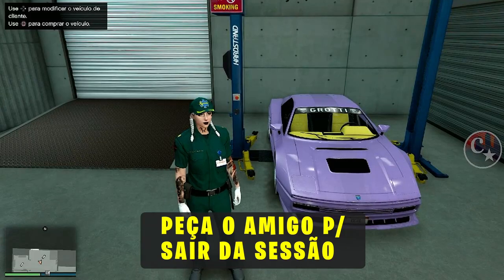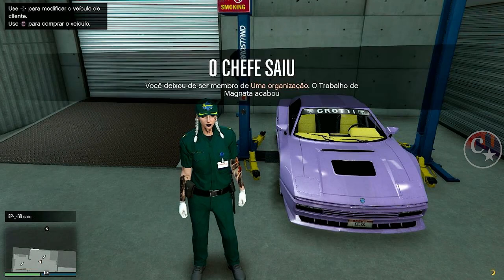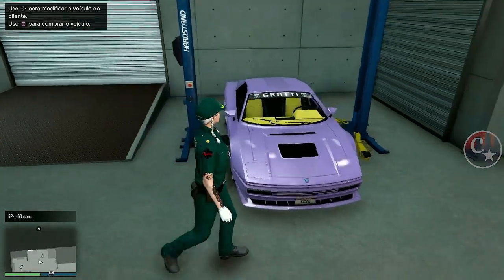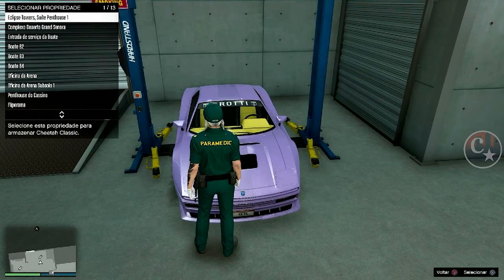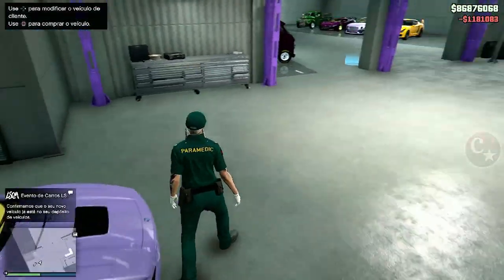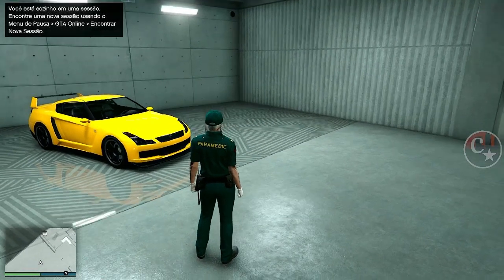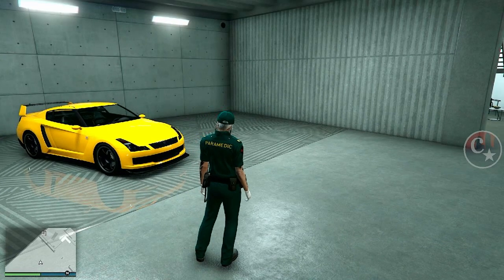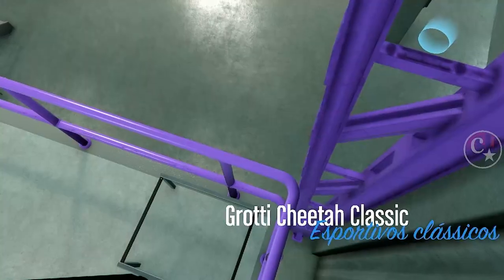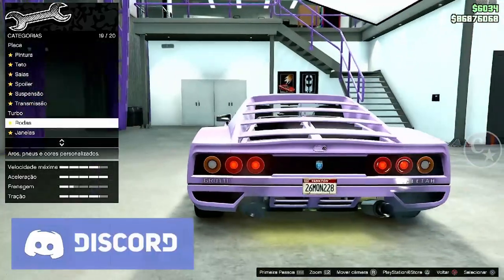Agora, para que você possa comprar rapidamente o veículo sem esperar o tempo, peça ao amigo para sair da sessão — vá para o criador, troque de sessão, encontre uma nova sessão, fecha o jogo, o que ele quiser fazer. Agora sim, que ele já saiu, eu posso vir aqui porque ele já encerrou a missão. Deu missão fracassada e a gente pode comprar o veículo imediatamente, sem espera. Obviamente, se você quiser fazer solo, tem que esperar 20 ou 30 minutinhos para estar comprando o veículo.